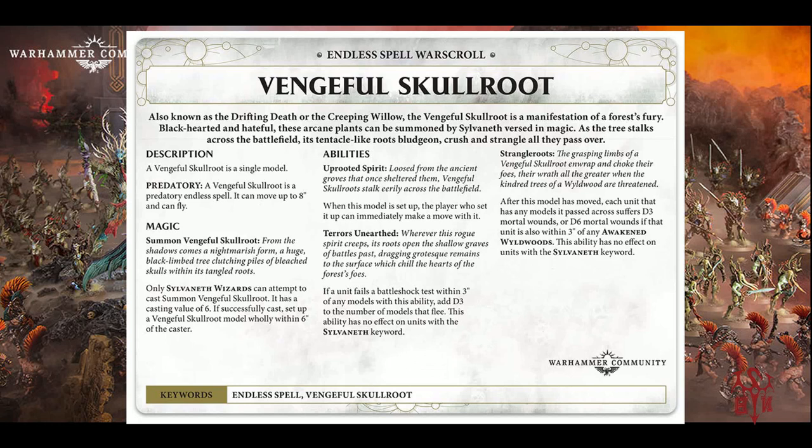Next up, ladies and gents, we've got the Vengeful Skull Root, which - if you've got the picture to hand - is the floating ghost phase, which I think is a very cool looking model. I think it's got that rule of cool that I probably won't use it if I had a Sylvaneth army, unfortunately. Vengeful Skull Root is a single model. Vengeful Skull Root is a predatory endless spell. It can move up to 8 inches and fly. The casting value is 6, so it's a better chance of getting this than the Swarm.